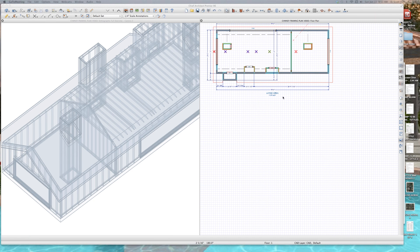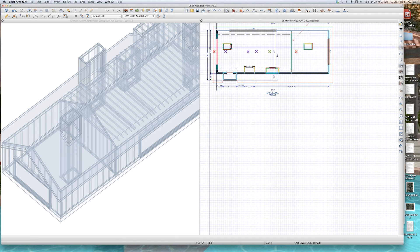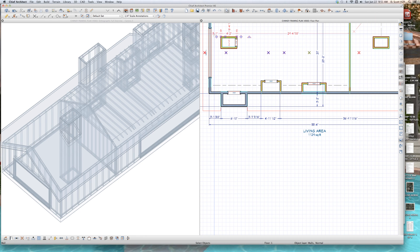Welcome back to Chimney Framing Part 3. I want to show you something real quick. If I go P, I select all these walls — 1, 2, 3, 4 — and move them. Control-C, Control-V, stick them over there, get rid of this doorway right there.